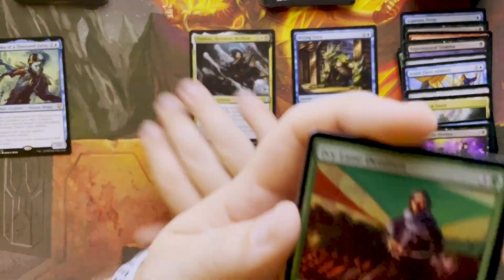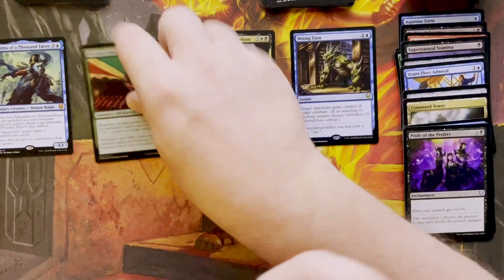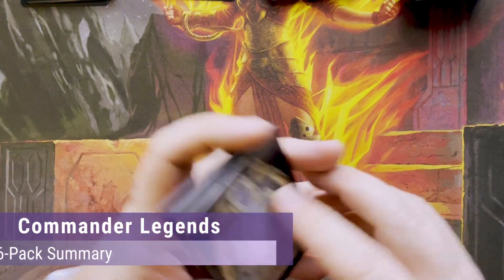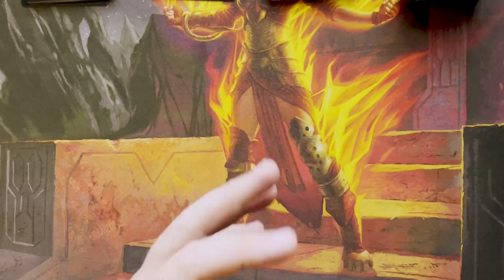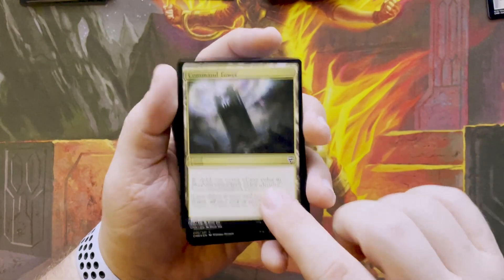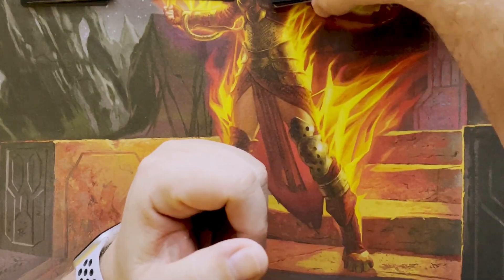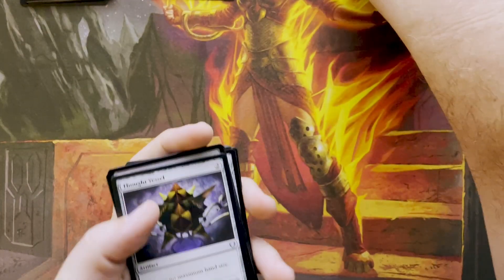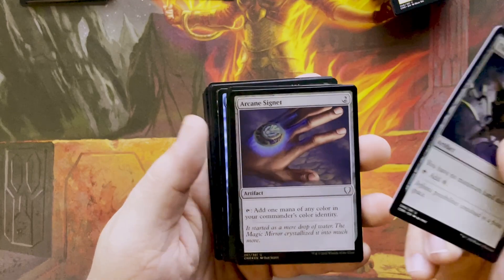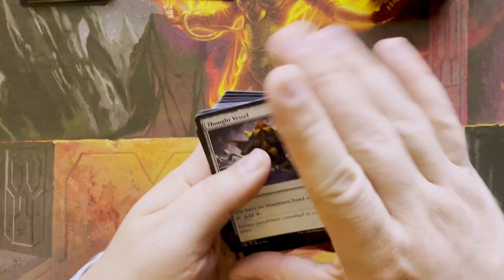My foil is a common Ivy Lane Denizen — don't care. And a spirit token. Let's see what we came out with from six packs. I got another copy of a copy, some tokens, a nice stack of commons, and a Command Tower — always good to have one of those. In the uncommons, not counting the legendaries, I got a nice stack including a Thought Vessel and an Arcane Signet in foil. Not sure if that one's worth anything, Janine — let's check out those two.